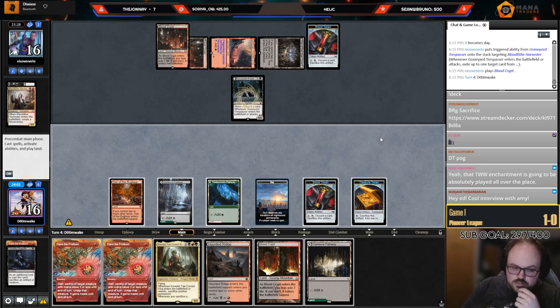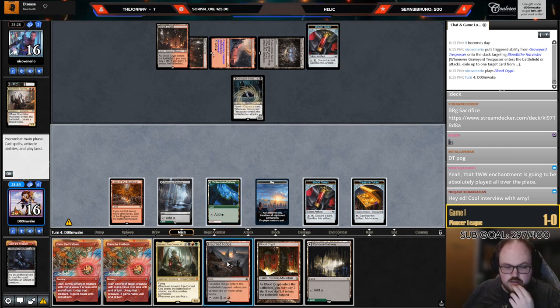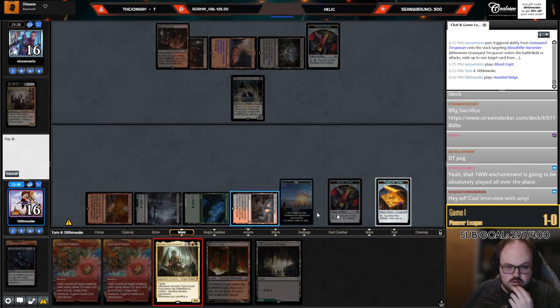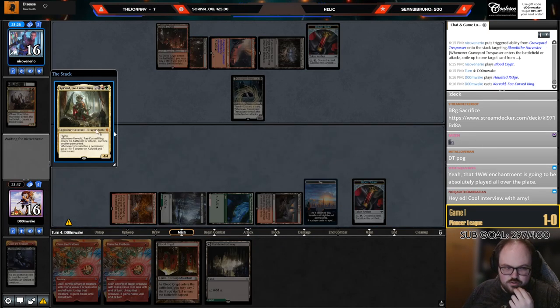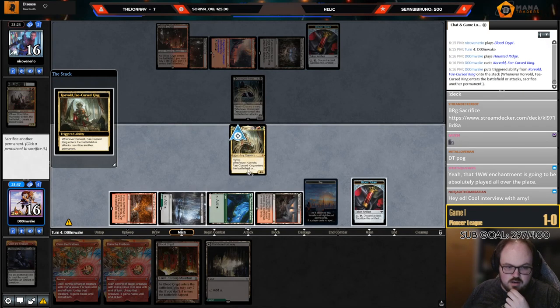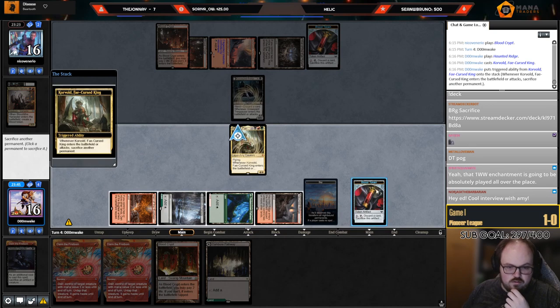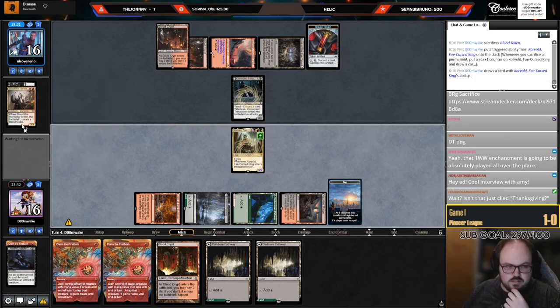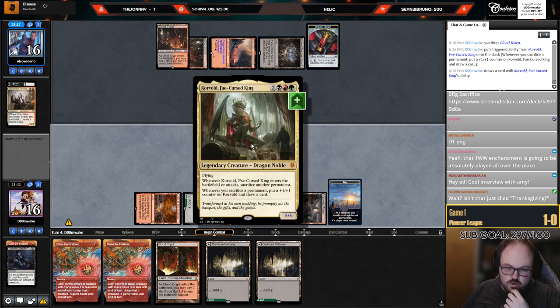Should I save the Claim for next turn and go Claim plus Corvold? I can't imagine not playing Corvold here — I'm just going to play it. It's so bad to hold it if they have Thoughtseize. The cool thing is they can't kill it at instant speed and it becomes a five-five. I don't know how they're supposed to kill it next turn — they can't Cut, can't Push, can't Chandra it. I guess they can Dreadbore it, but...